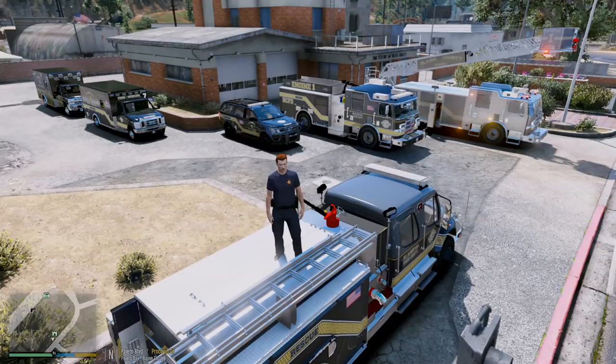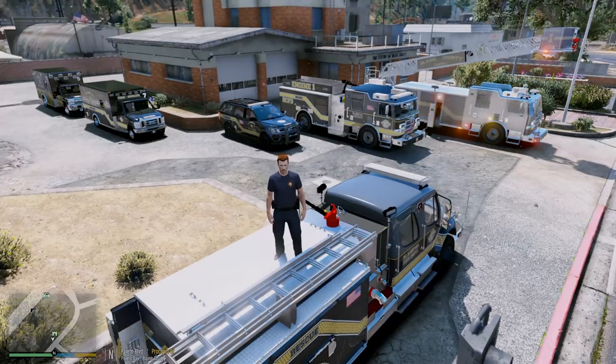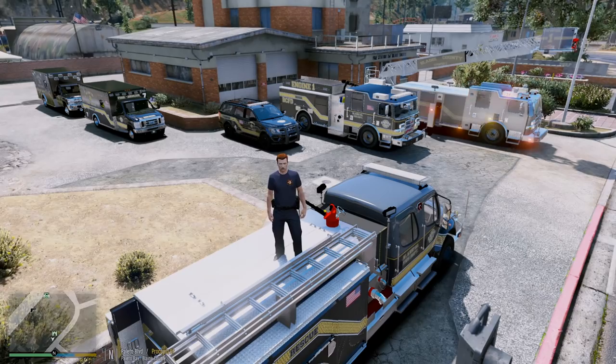Hey, what's up guys, it's your boy probably 2K7 and we are back for a brand new GTA 5 firefighter mod video. Today we're with the Blaine County Fire Department here at the Palito Bay firehouse, and we're going to be taking a look at a new texture pack by Sergeant Frank installed onto medic 4523 firetruck.